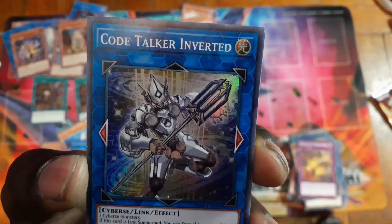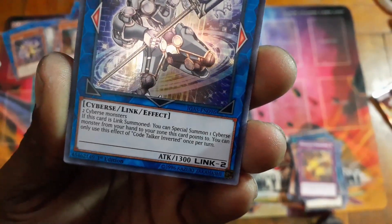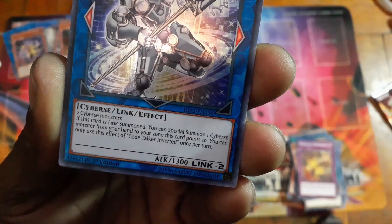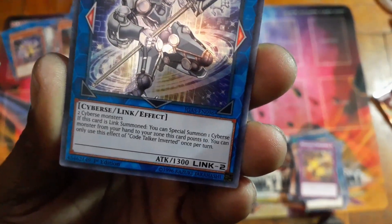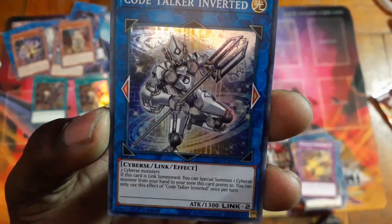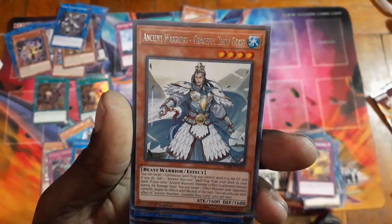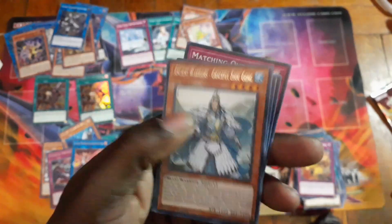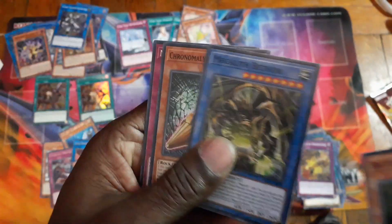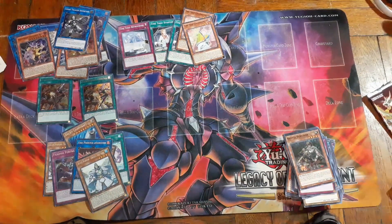This is probably the new Code Talker. When it's Link Summoned, you can Special Summon one Cyberse monster from your hand. There's only a couple of effect conditions. So pretty much that's the whole sneak peek.